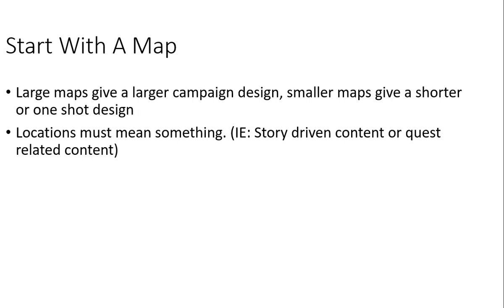Locations must mean something. Whether you're going to have story-driven areas or quest-related content in those areas, each area kind of has to make sense in why it's there. You can have areas where nothing's there, and perhaps they're just empty for later additions if you choose. Story-driven areas are definitely areas where you want to make sure you know where your players are going and what they're going to encounter. Quest-related areas, obviously, are going to pertain to the quests that the players will be encountering.